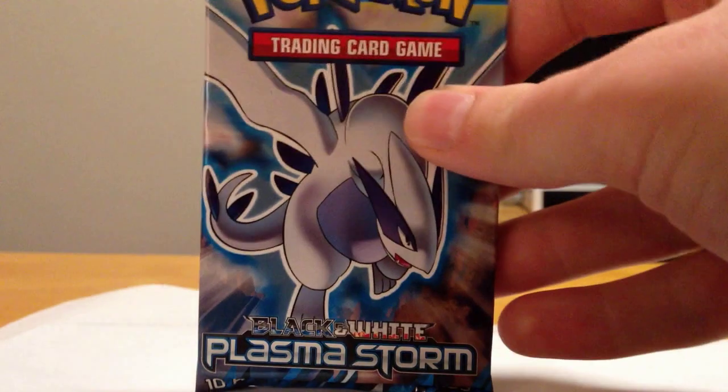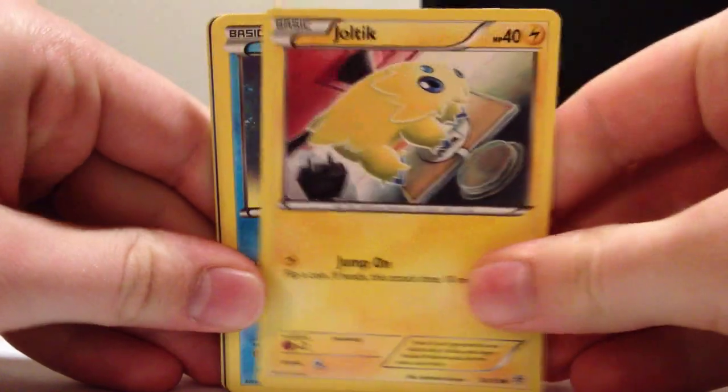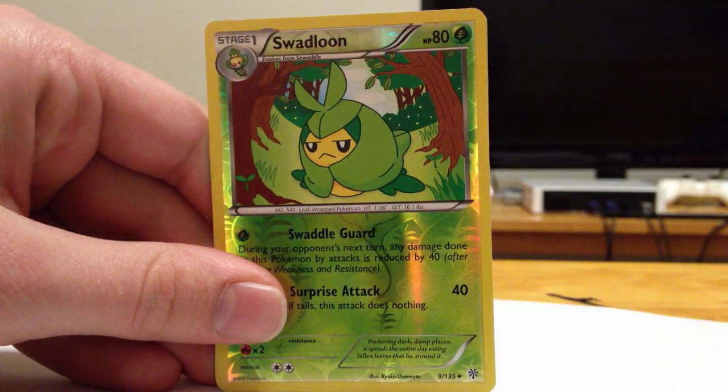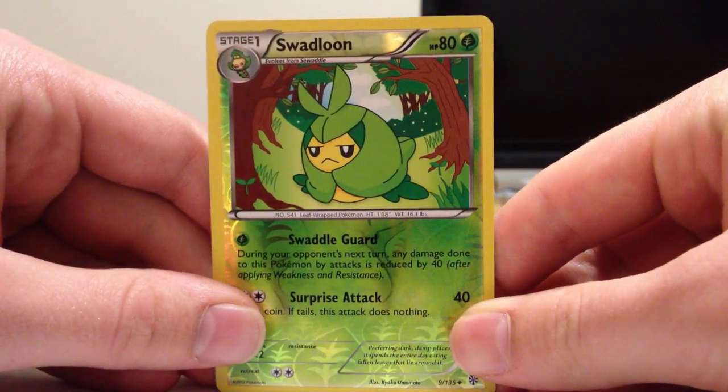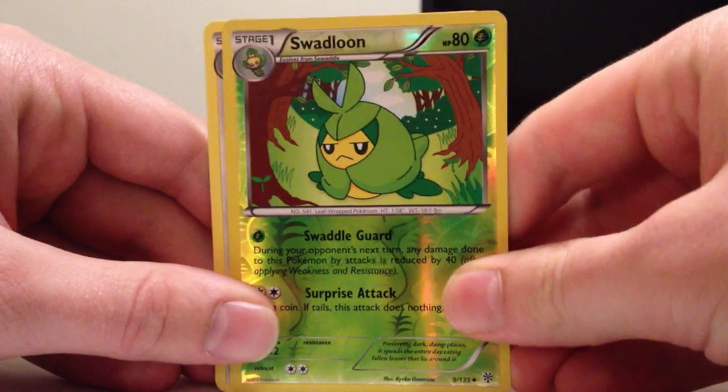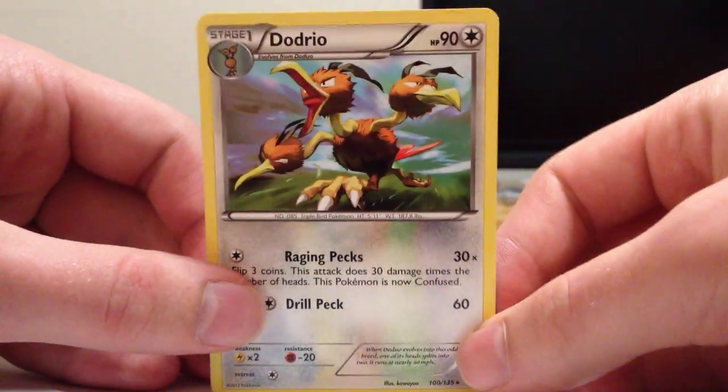Next we have a Lugia pack. Jeremy, is Lugia your favorite at the moment? Yes. When is it not? When it's against you in a randoms. We pull Joltik, Vanillite, Riolu, Chimchar, Magnemite, Amoongus, Lombre, Lunatone, a Reverse Swadloon — I was looking at the little picture on the stage one part, it's just memory now, I play the game too much. There's the rare Dodrio. That has to be a full set of non-holos after two boxes.